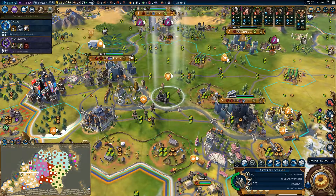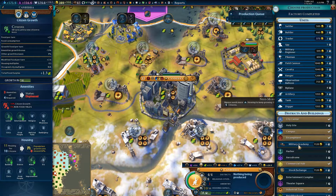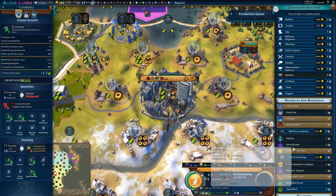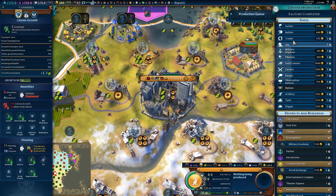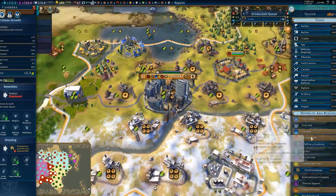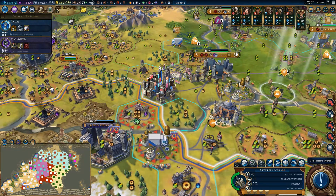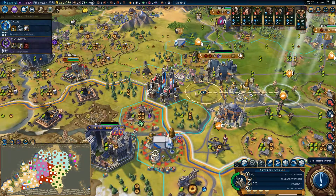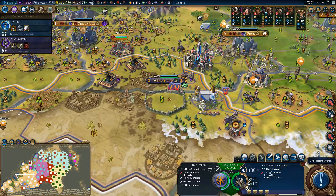Let's get started on mass media. Canterbury could really use a stock exchange - but a trader more though, so that's top priority. Levee en masse has got us back in the black, which is nice.